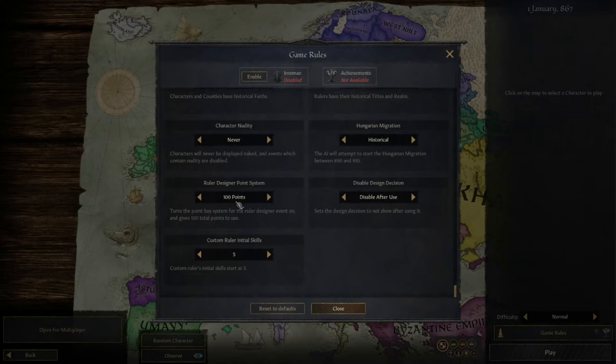So maybe you want to give yourself a challenge, or you want to be somewhat average but create your own person - you're able to do that. You're also able to enable this to disable after your first use of this decision, and I'll show you how that works. You can choose your starting initial skills to be 5 or 10 - we're going to start at 10.